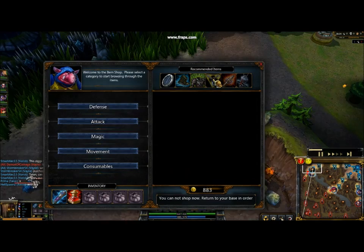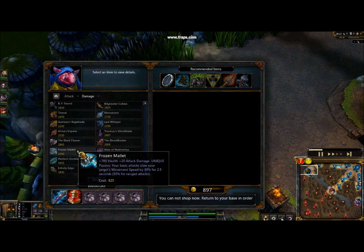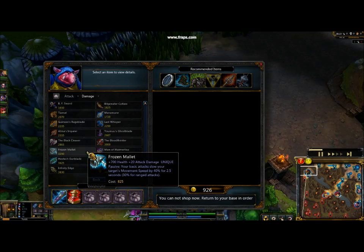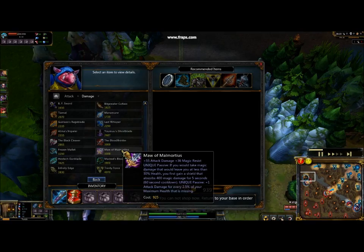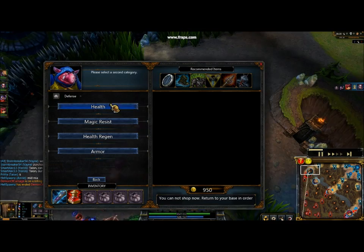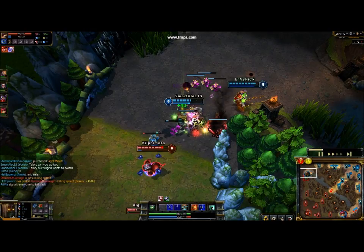Back to item builds. Good items to build — under damage, with any bruiser you want combinations of both offensive and defensive items. Frozen Mallet gives you a lot of health, some damage, and the utility of a slow, so that's good. Atma's Impaler is good if you have a lot of health and want some armor. Maw of Malmortius is good if they have a lot of magic damage on their team. For defensive items, Warmog's can be very good. The main key thing when building a bruiser is to combine both offensive and defensive stats.